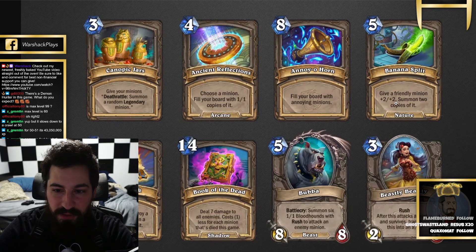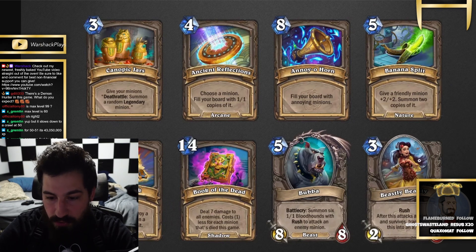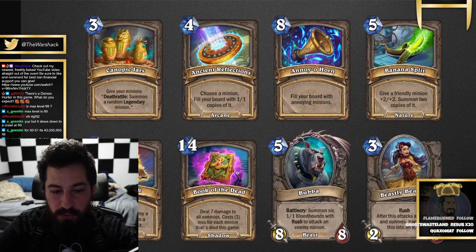5-mana give a friendly minion +2/+2 and summon 2 copies of it. Holy shit. 3-mana 2/6 rush — after this attacks a minion and survives, transform this into an 8/8. For 3-mana! 5-mana 8/9. 5-mana 8/8 Bulldog — battlecry: summon six 1/1 Bloodhounds with rush.